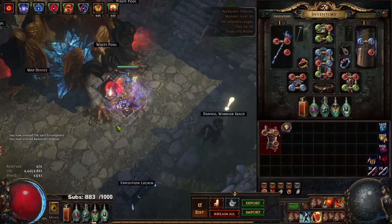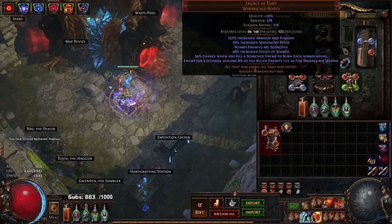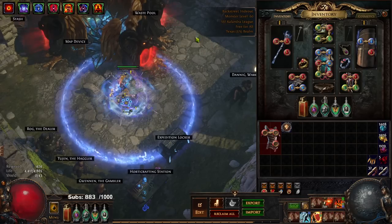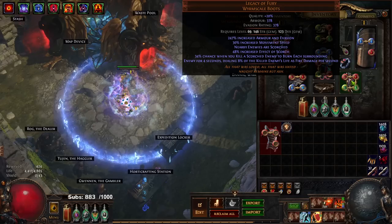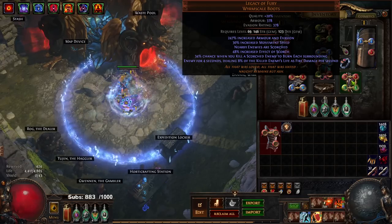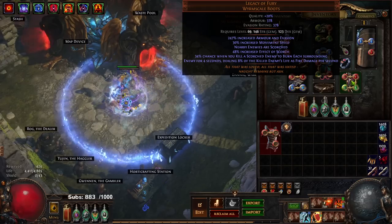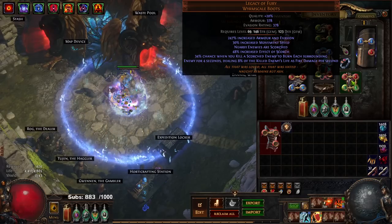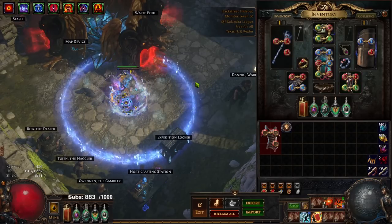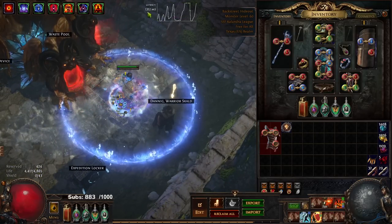You do not need Legacy of Fury for this build whatsoever. Legacy of Fury does not contribute to your chaining at all — it's only hitting what's inside your RF ring or a little bit further. The reason I'm using Legacy of Fury is I haven't crafted replacement boots yet, though realistically it would be easy: life, res, movement speed, and then Searing Exarch for dropping Scorched Ground. The Scorched Ground is for fighting an essence, a tanky rare, or a boss — you just Frost Blink on their face and it drops that Scorched Ground.